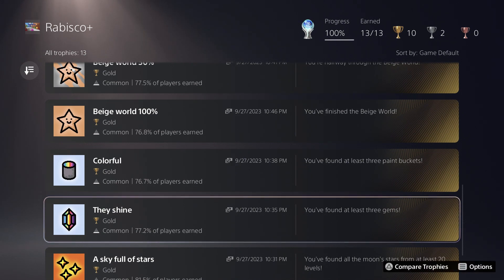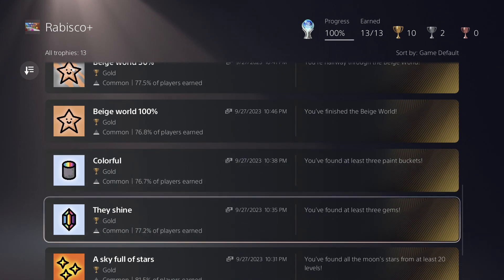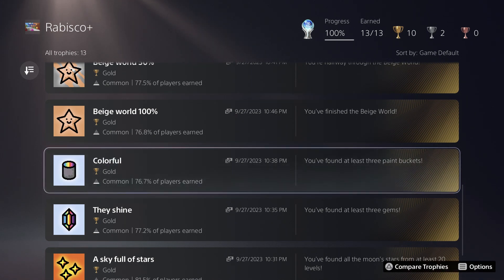You have a handful of other trophies. You have to find Paint Buckets and Gems. Gems are found on levels 5, 15, 25, and 35, whereas Paint Buckets are found on levels 10, 20, 30, and 40. So you have to collect at least three of each. I recommend collecting the first three of each that you come across so you can skip the ones in some of the more difficult later levels.